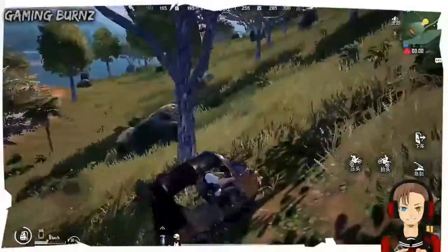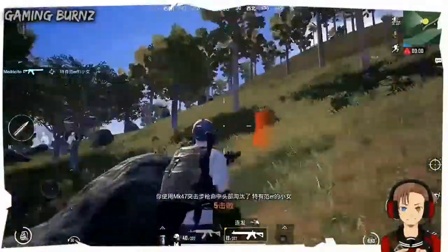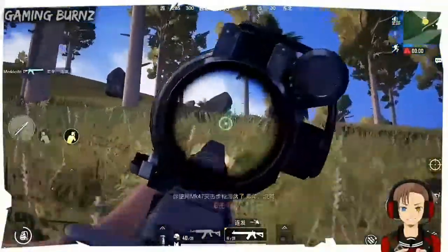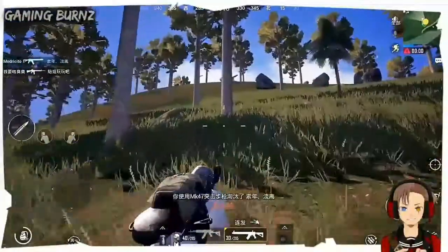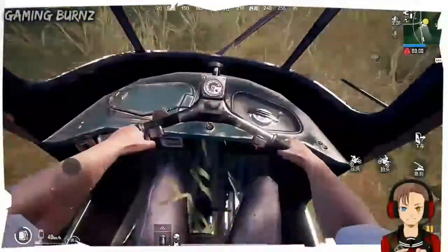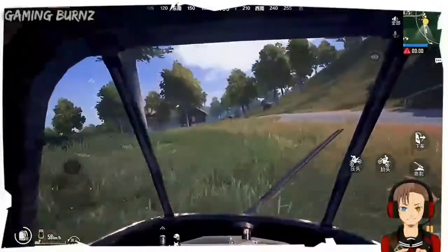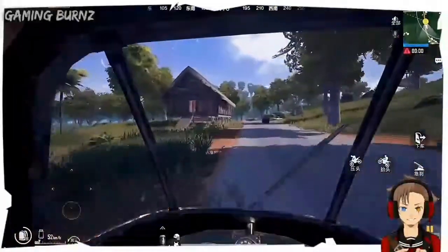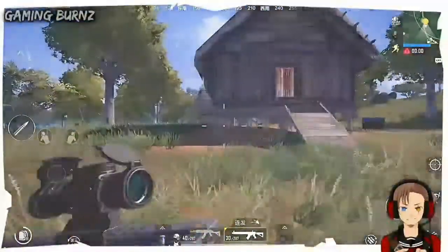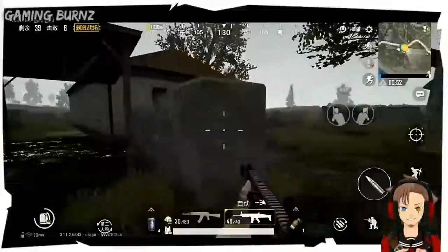Now to talk about the next update which is the new vehicle — the Tukshai. The Tukshai got released in the official PUBG like two or three months ago but now it came to the mobile version, the Chinese mobile version which is PUBG Lightspeed. To talk about this vehicle, it's not that cool guys because it's kind of defenseless. I think it's only available in Sanhok but let's hope it will be available in both Erangel and Miramar. This vehicle is not that fast compared to other vehicles like the Rony and the jeep — it's going to be a little slow but it's better than walking.